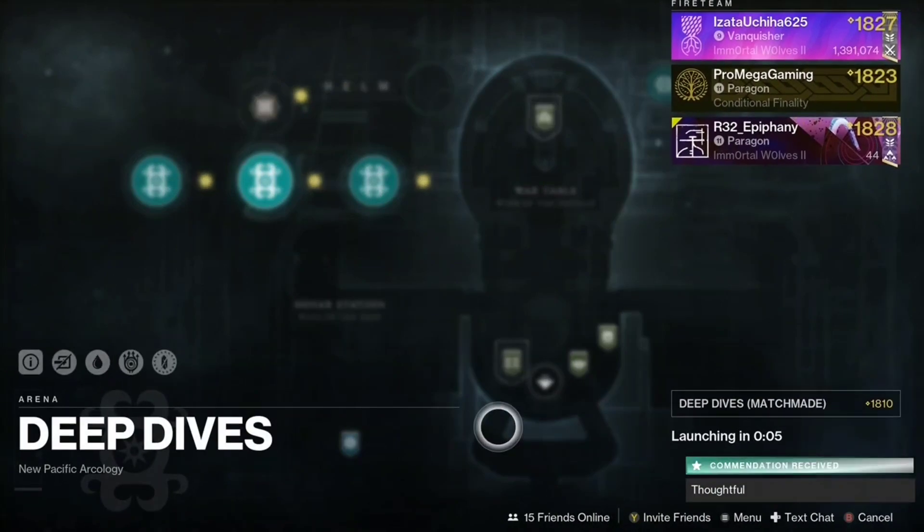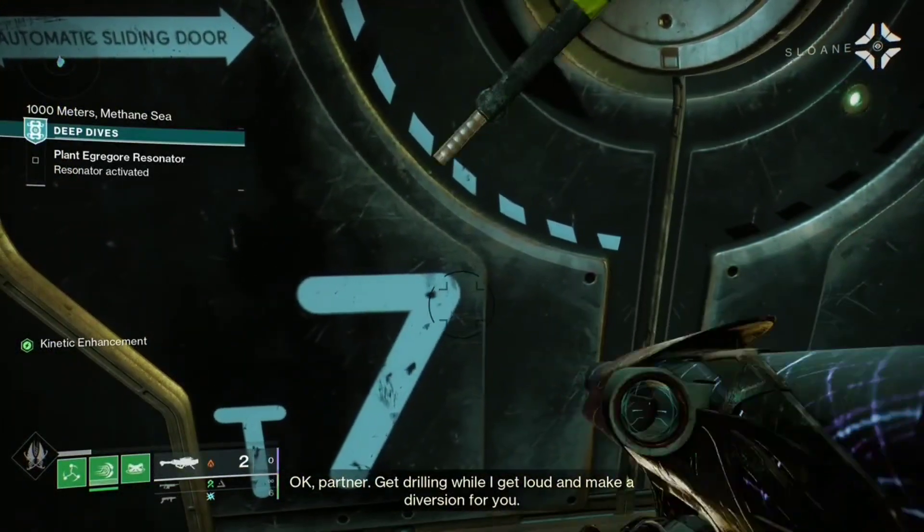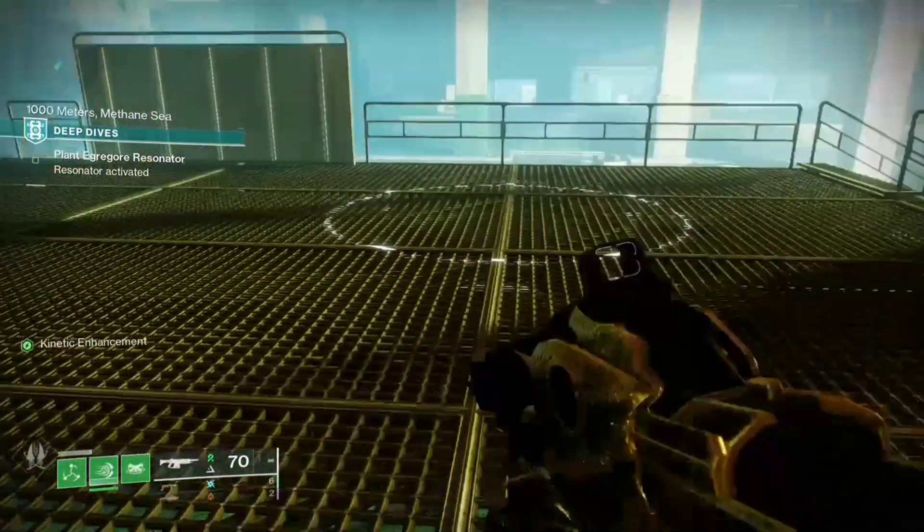First, load up the Seasonal Activity Deep Dives. Then when you get to the first room, look for Tolan — the location could be different, so look everywhere inside the building.